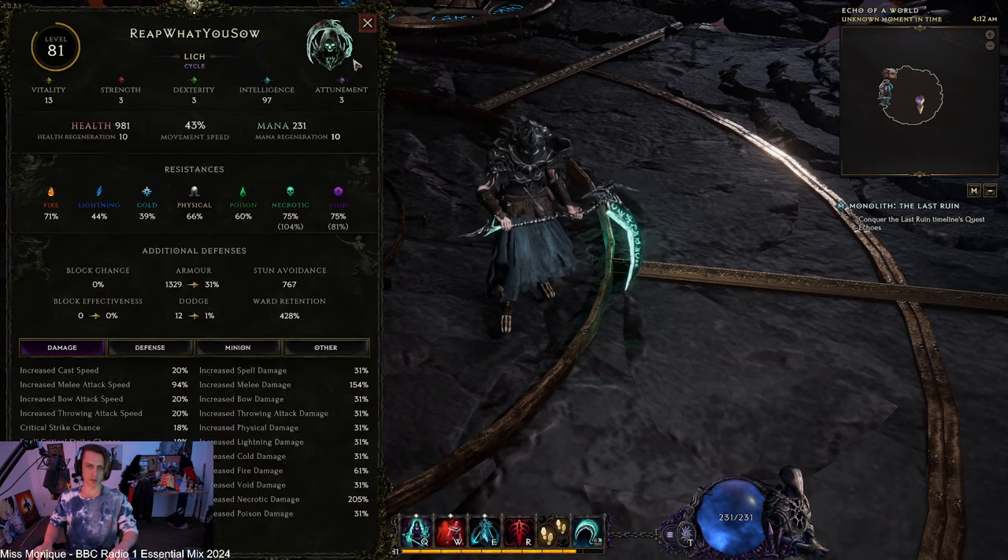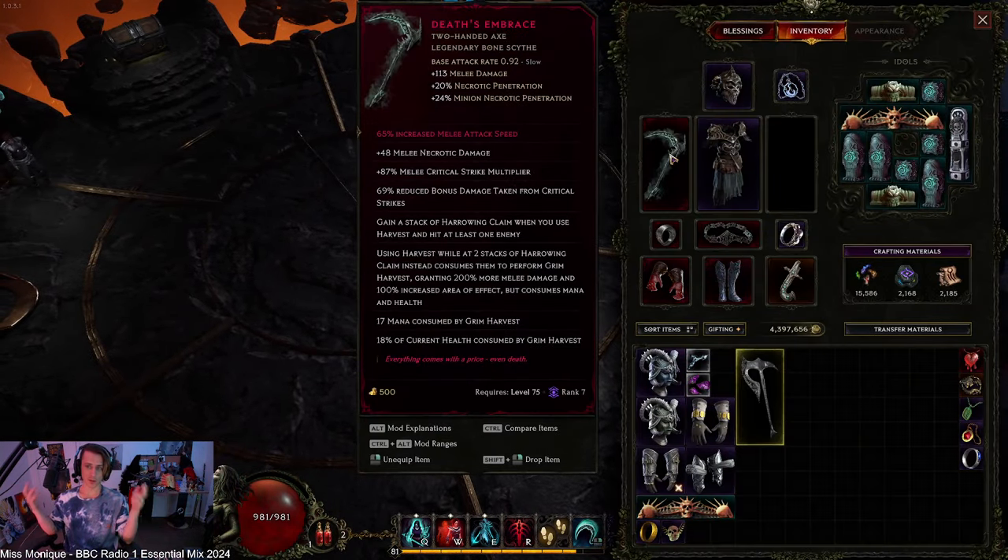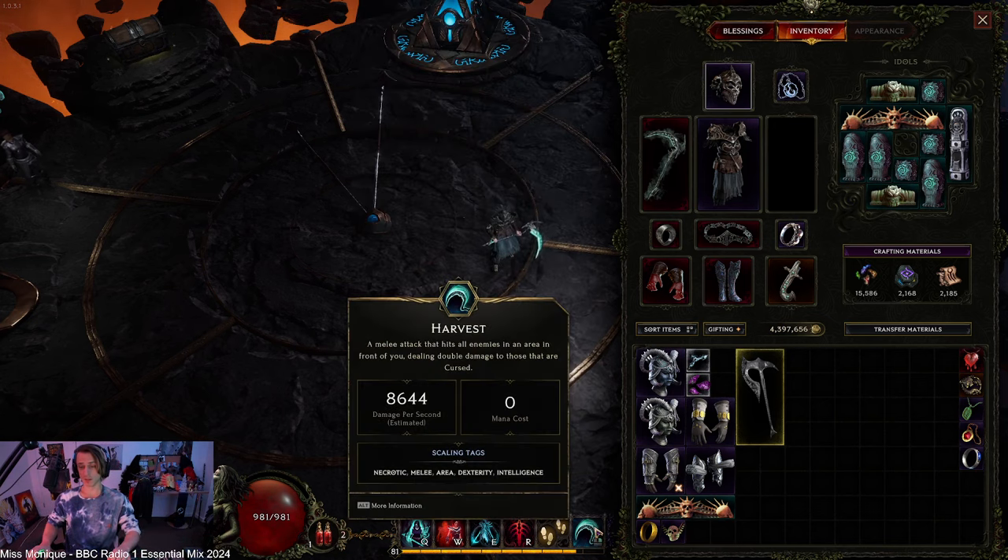Here we are, level 81 melee lich — a lich acolyte. Basically, the basis of the build is attacking with a two-handed axe, this specific axe. It has landed attack speed; you just right-click harvest otherwise.